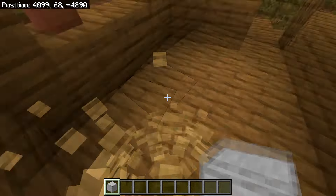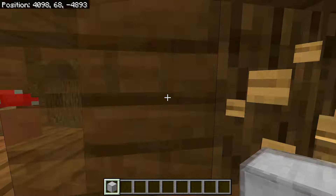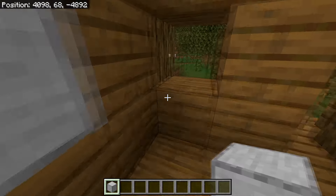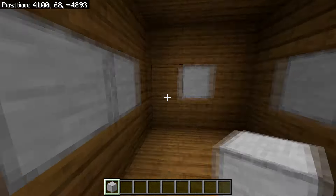Head inside the hut and break out anything inside it, including any flower pots or fences in the windows. After that, simply cover the windows with blocks.